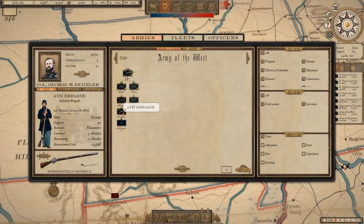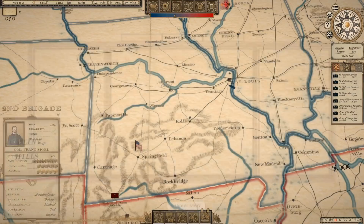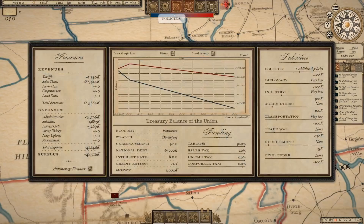We've got one brigade here, one brigade here — they are three-month recruits, which could be a problem. Maybe we don't want to raise too many troops right now. Before I get into army management, I really should look here. We've got Winfield Scott still in command of the Union Army. It claims 141,000 men fielded — I don't think we have that many troops in service, but maybe that's how many have been recruited.